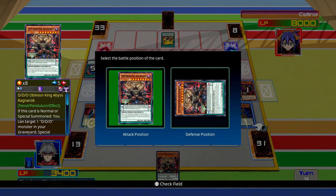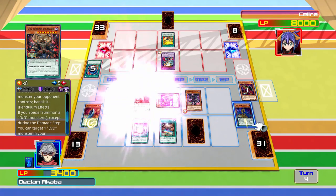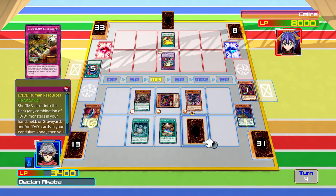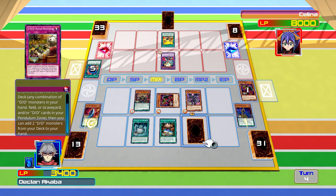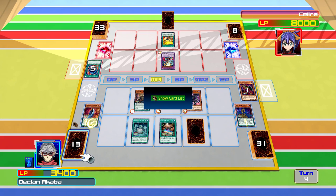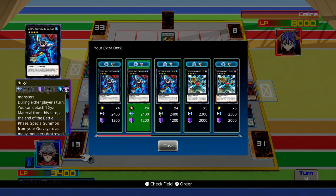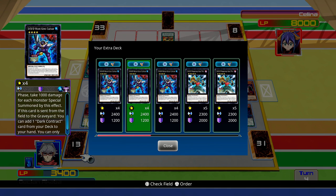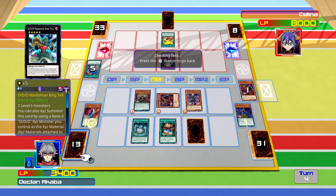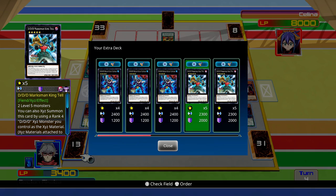Summon up Pendragon. This one also has: if there's a type 1 DDD monster in the graveyard, special summon it. You can activate the effect once a turn, and you can treat one monster as a total monster. Let's have a look at the extra deck first just to see what we've got - we've got DDD Wave King Caesar. We haven't got a level 5, we've got 8 and 7, so we need to make rank 8 or 4.